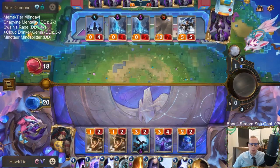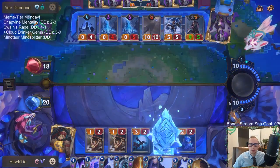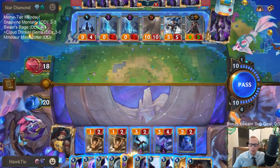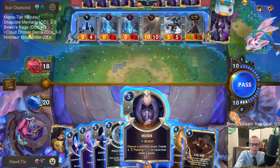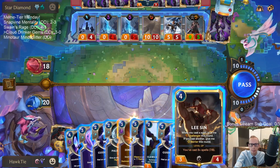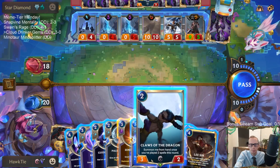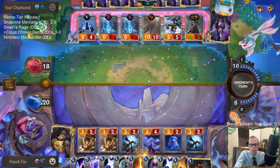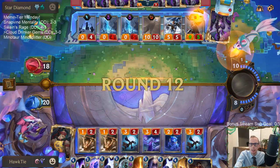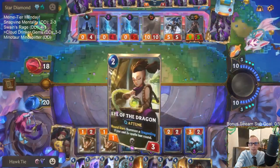They're just going to pass even with War Mother's Call — why? Alright, Lee Sin. I have one Bastion to go along with Lee Sin right now. How many cards in hand? One two three four five six seven eight nine ten — darn it, ten cards, that's too many. I'm just passing so that Trundle Mirror gets obliterated because they have too many cards.